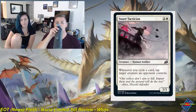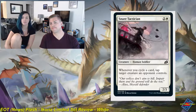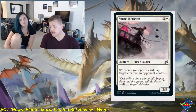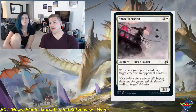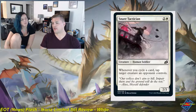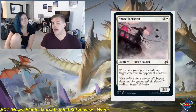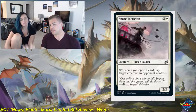Snare Tactician is a two and white common creature, human soldier, a 2-3. Whenever you cycle a card, tap target creature an opponent controls. This definitely has a strong build-around component, much like Flourishing Fox. You want a high density of cycling cards in your deck to make it as effective as possible. That said, the body relative to its converted mana cost is actually pretty decent — 2-3s are typically good in limited formats regardless. The ability to end your opponent's turn, cycle a card, draw a new one, and tap down their biggest threat is pretty good stuff. Probably a solid 2, more aggressively minded.